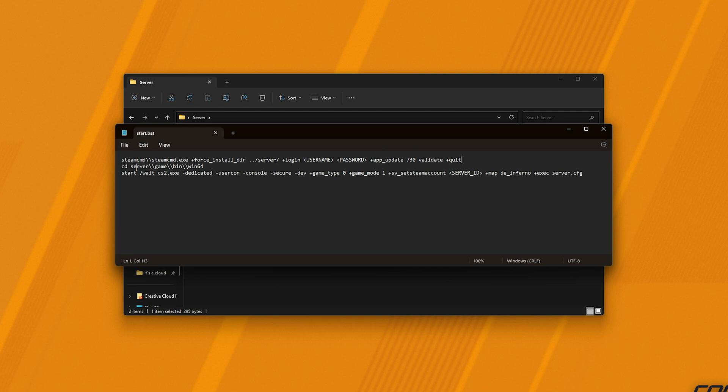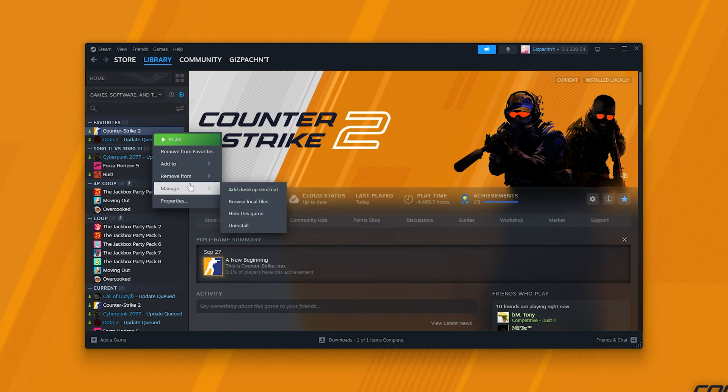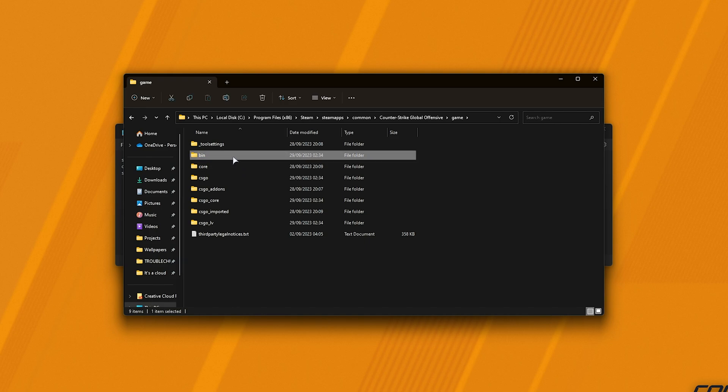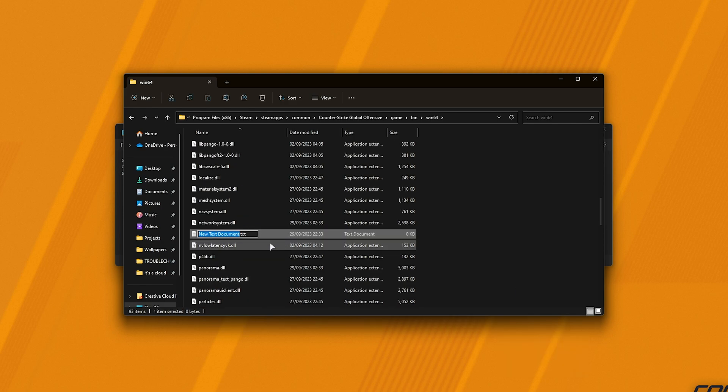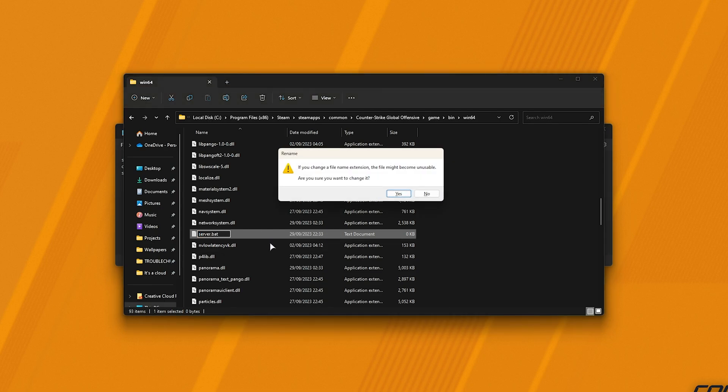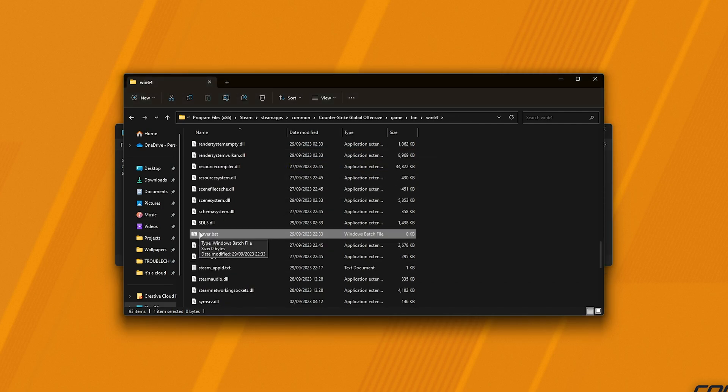On top of this, this batch file also gets the server itself to start up straight away. In order to get our server to face the internet, we need to set a Steam account. For now, let's bring users using their existing game files up to this point. In Steam, I'll right-click CS2, Manage, and click Browse Local Files. Then inside of here we'll head to Game, followed by Bin, Win64, and here is CS2. We'll make a new file in this folder to run our server: right-click New and choose Text Document. Highlight everything including .txt and we'll call it server.bat. Hit Enter, then Yes when prompted, and now the icon should change and we can run our server using this file.